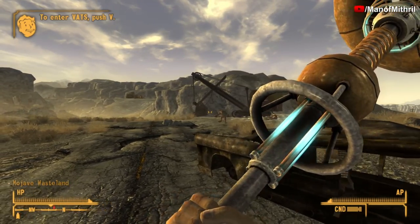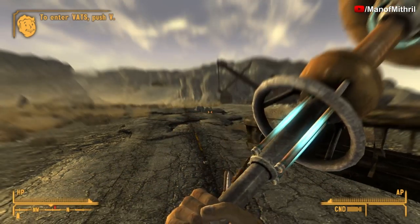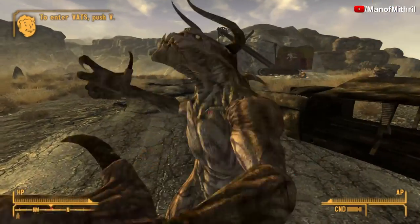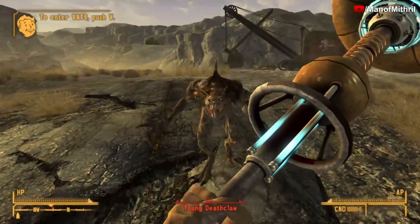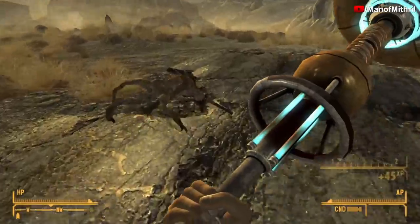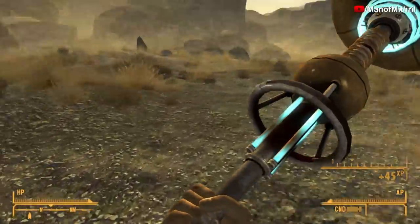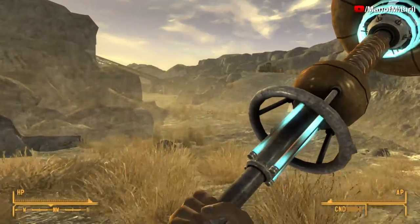I'm here at Quarry Junction. As always I have god mode on so I don't die when testing out the weapon, and I have 100 in both Melee and Unarmed with all my SPECIAL stats at 10. It looks like the weapon has some sort of effect when you hit something — that's interesting.